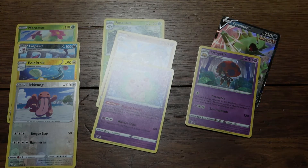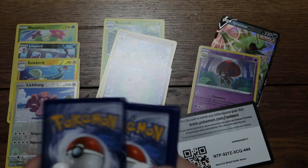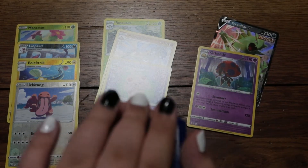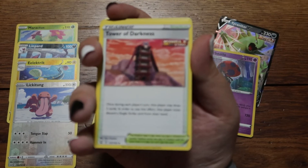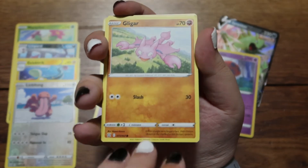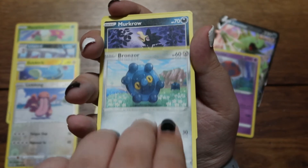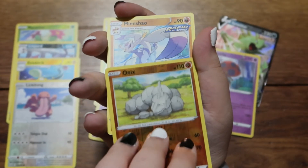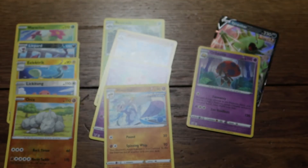Last pack — code card, one two three four, beautiful. Opening it: Energy, Tower of Darkness, Parade, Grotto, Gligar, Lickipulls, Bellsprout, Bronzor, Murkrow, reverse holo Onix, and Minccino. Okay, I'm okay with these — I wish we would've got some better ones.